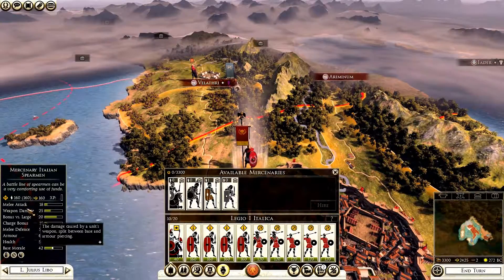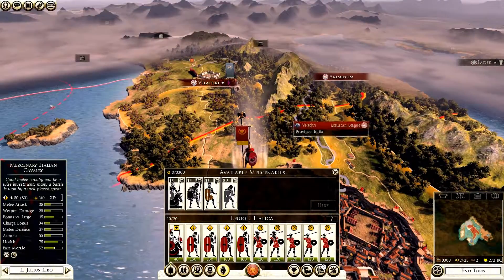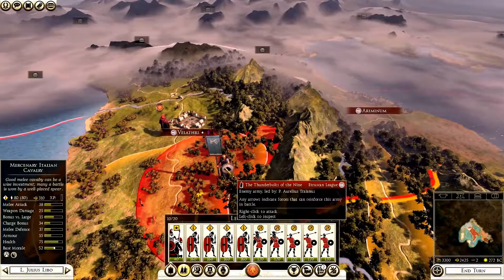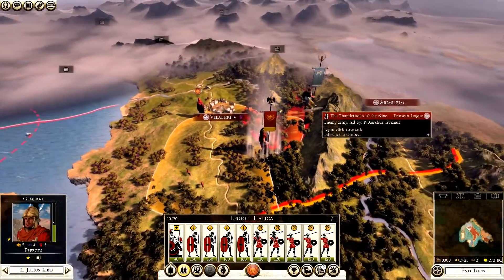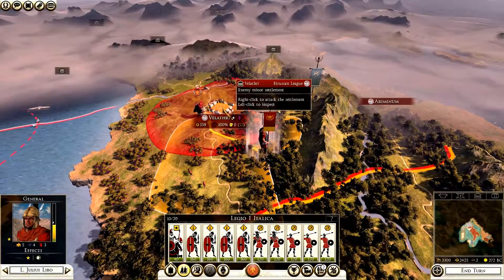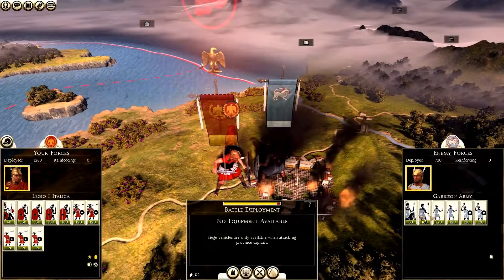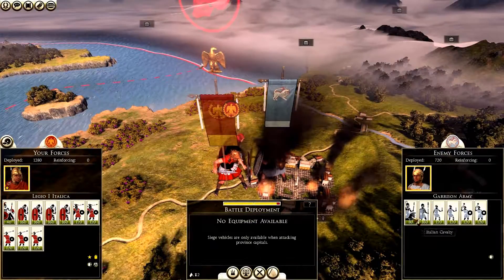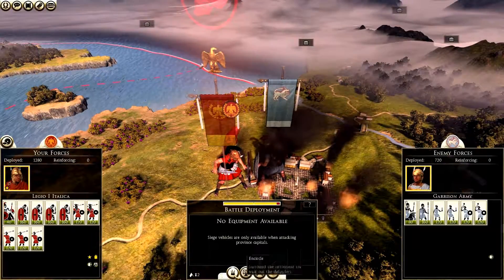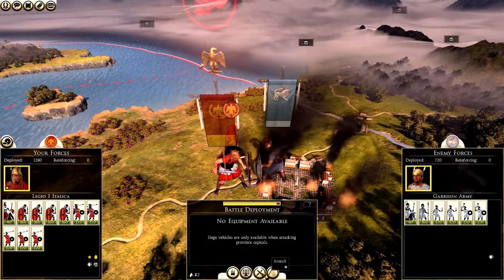Selecting all units and issuing an attack order on the Etruscan army - they've actually fled. But we have enough movement to reach Velathri, so clicking it initiates a siege. I can auto-resolve, which would probably be fine given their weak garrison of mobs, slingers, spearmen, and cavalry, but for this tutorial I'll fight the battle manually. Clicking assault, we have options to encircle and wait a turn, auto-resolve, assault directly, or break the siege. We'll assault.